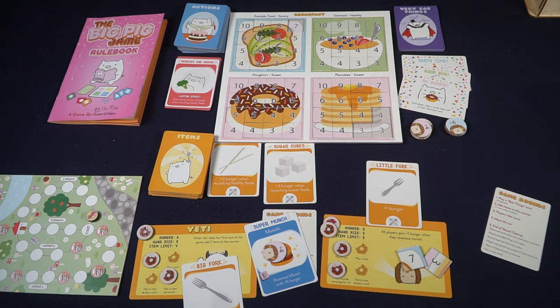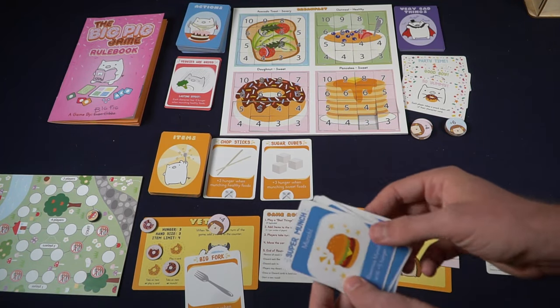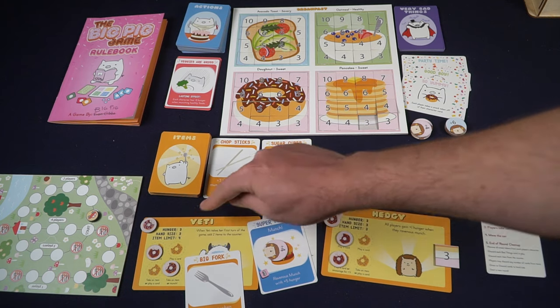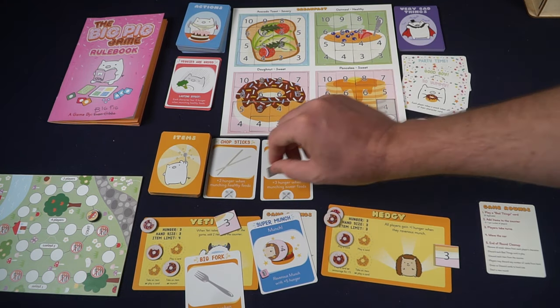The basic action in the game is munch, and munch is pretty simple. Your character has a hunger value, and when you munch you can remove tokens equal to or less than cumulatively the number of hunger that you have. If you have eight hunger you can get rid of a four and a four, or an eight, or a six and a two, or a two and a two and a four — it's really up to you.